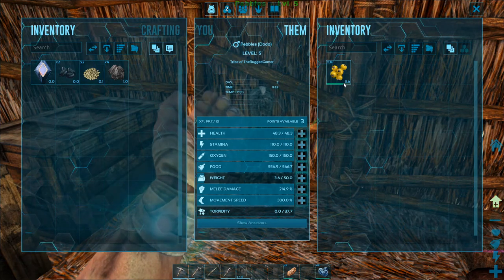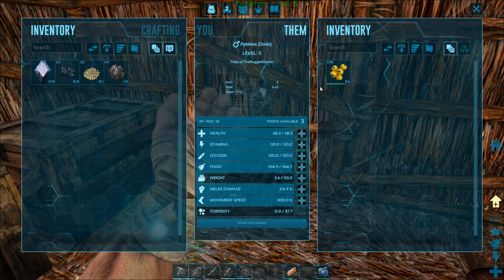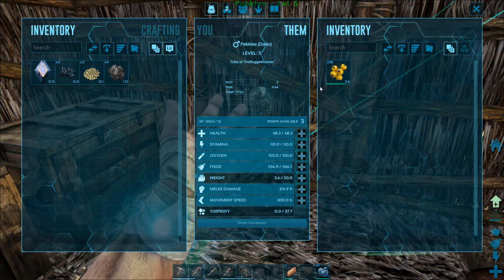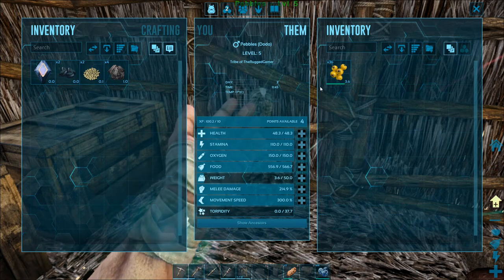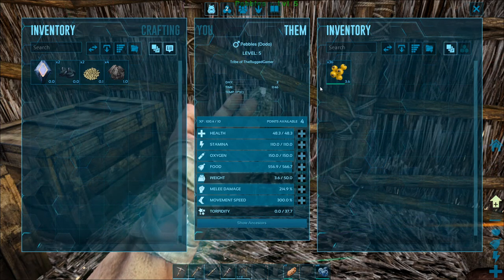The same goes for carnivores - if you place raw meat in their inventory, they'll eat that as well. You'll also notice the spoil timer does continue, but they'll eat it usually before it spoils. Just keep an eye on that, and if you need to swap things out, don't get rid of your spoiled food - remember we're going to need that later on.